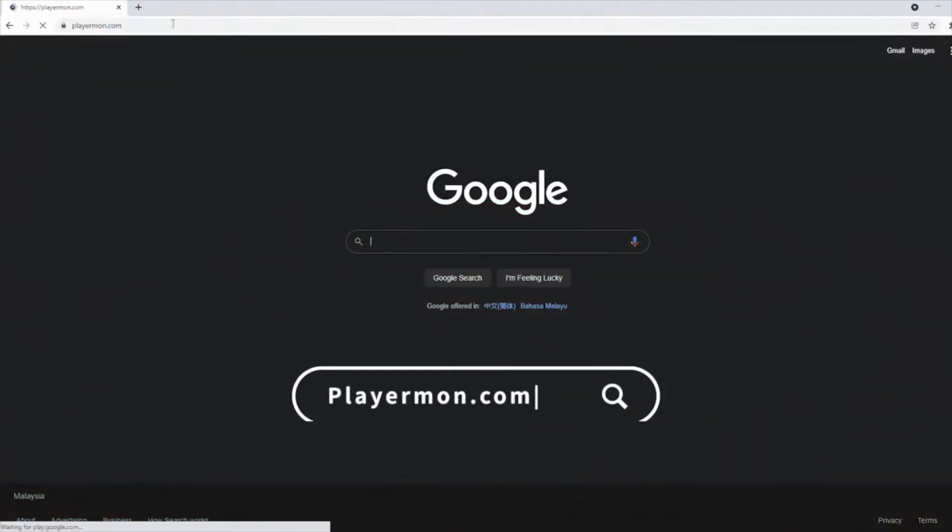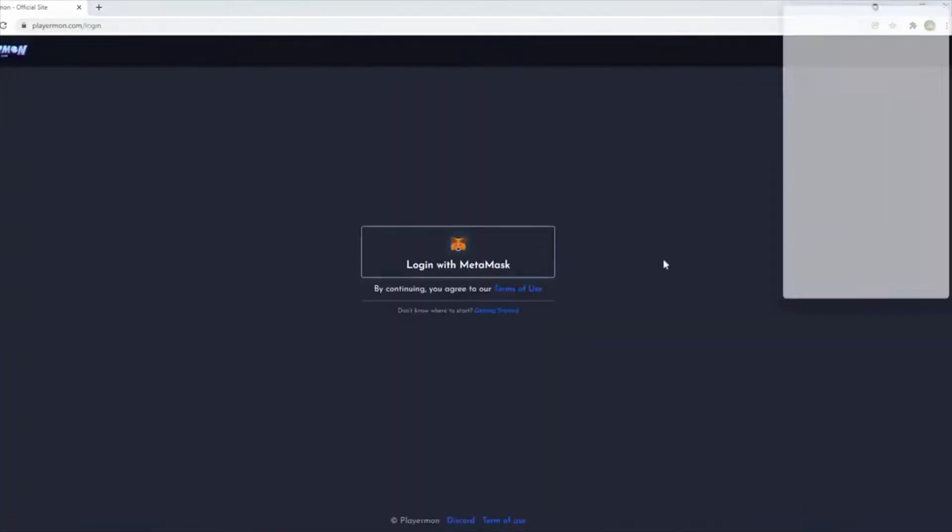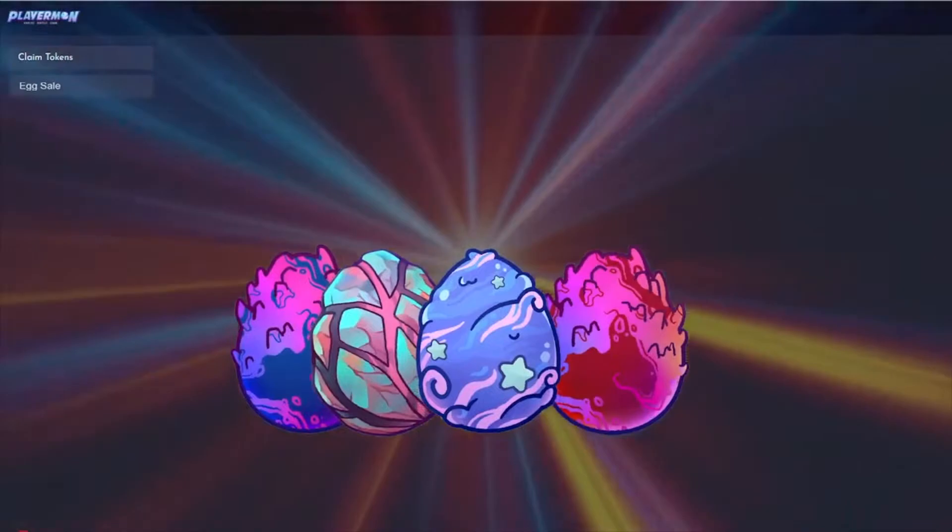After that, go to playmon.com and log in with your Metamask account. You can find the egg sale on the top left.